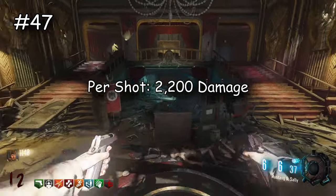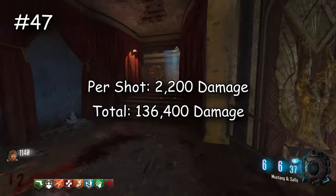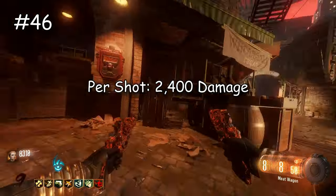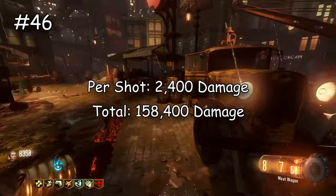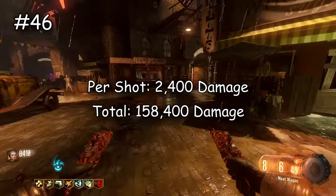Next is the M1911 — very similar to the MR6, just barely stronger. It does 2,200 damage per shot and in total does 136,400 damage — not a whole lot, still nowhere even close to being good. Then we have the Bloodhound, the strongest starting pistol in this game. It does 2,400 damage per shot and 158,400 damage in total. Still super super weak.